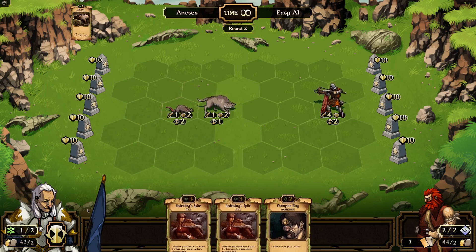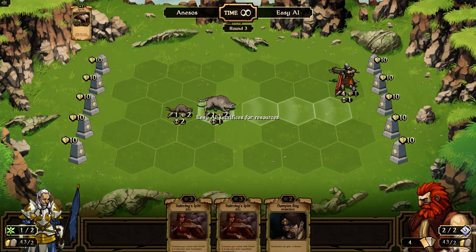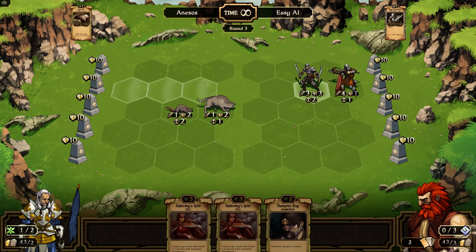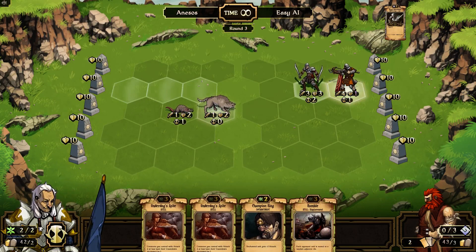Another thing they talk about a bunch is that controlling this middle lane right here is kind of important. We got a 3-3, two cooldown guy — so he can't attack yet, but he's pretty strong. And this guy is glowing now — he's saying next turn this guy is going to attack, and he attacks for four, so he's going to do some good damage.